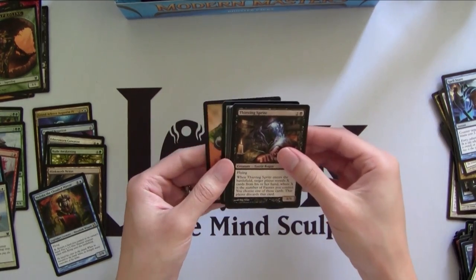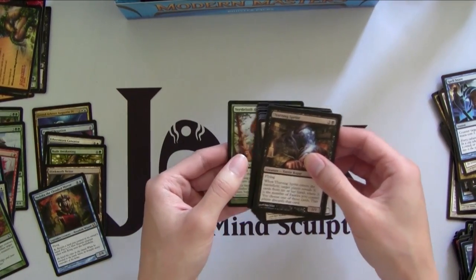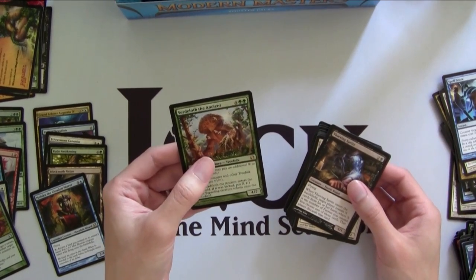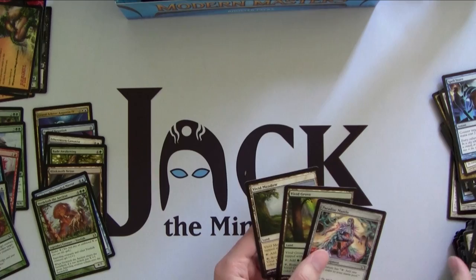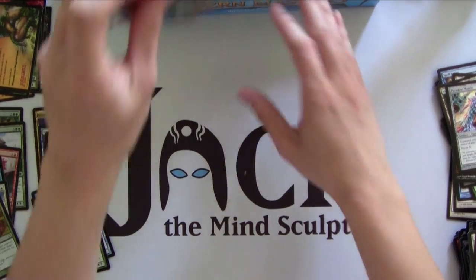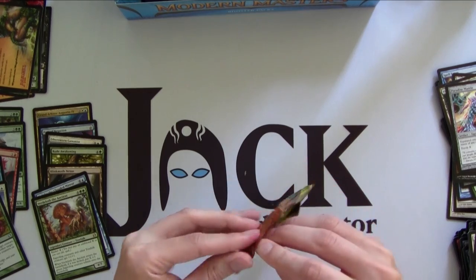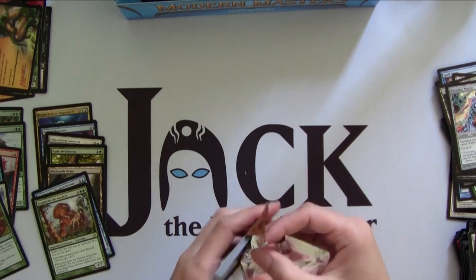Next up we got Incremental Growth — very unexciting. But then we have Vedalken — sure — he is another Limited all-star but not really a chase card at all. Double Vivid land here. And this is actually the last card in the first row, because this set only comes with 24 boosters. There's actually a lot of air in this box — it's more for display than anything else.